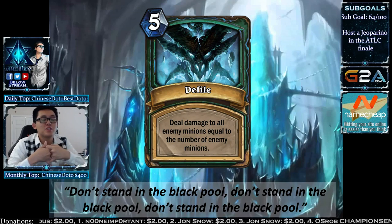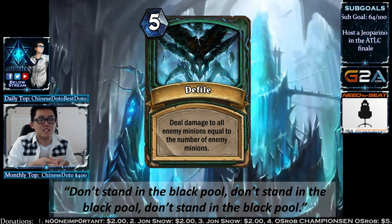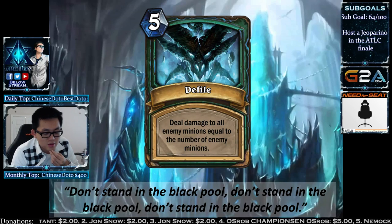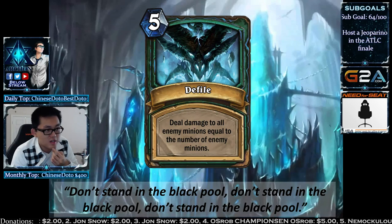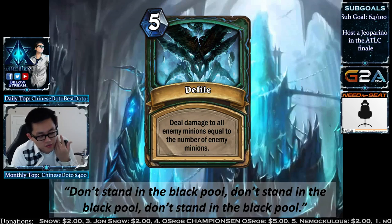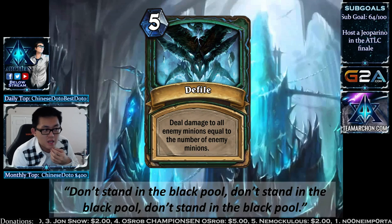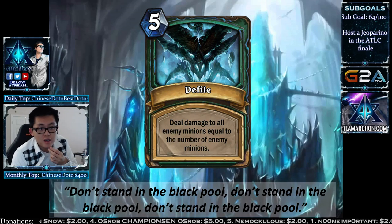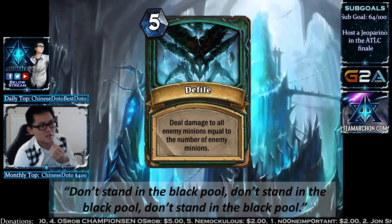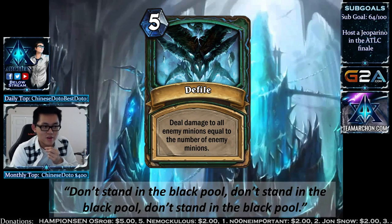The AoE spell for Death Knight is a 5-mana spell: deal damage to all enemy minions equal to the number of enemy minions. If your opponent has 5 creatures, you deal 5 to each for 5 mana — really strong. You want to summon things for your opponent to maximize this. It's like a Lightning Storm that doesn't hit face — Deathrattles still trigger — and it's a more expensive Consecrate. Against Zoo, hitting 7 damage to everything would be incredible.